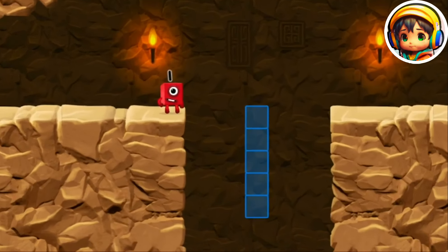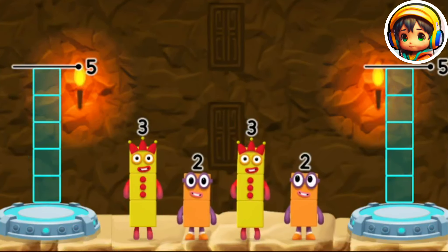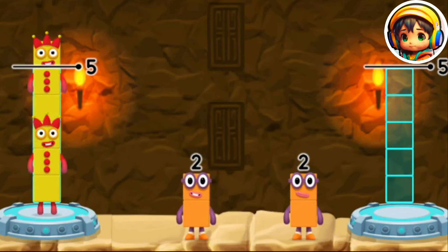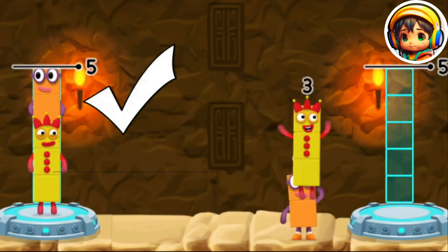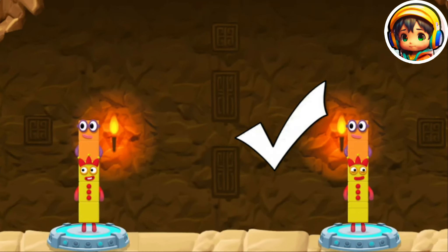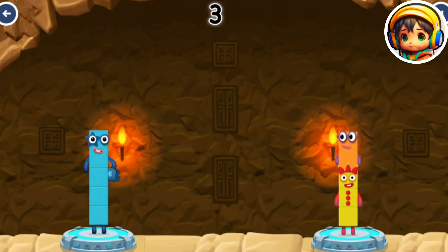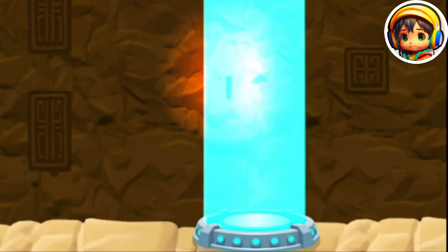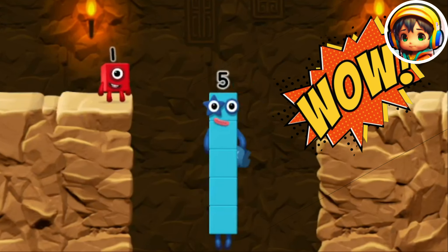Oh no. Share the number blocks evenly to make two groups of five. Three, three, three, two, three, two. Correct. Three plus two equals five, three plus one plus two equals five. Five equals five. Yes, you got it!